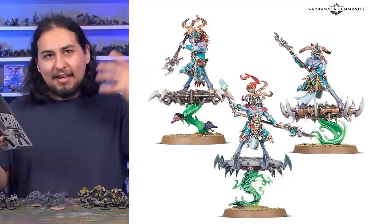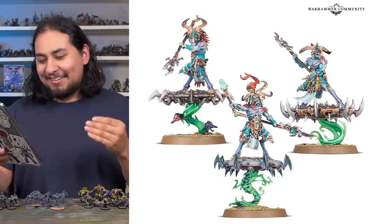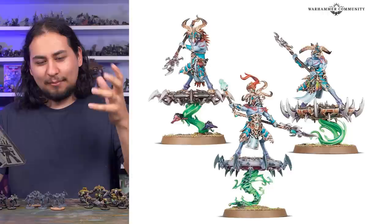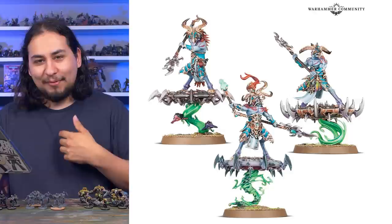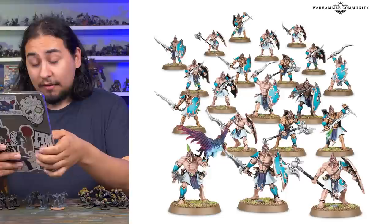Speaking of the other Disciples of Tzeentch, we got some Tzaangors on Discs of Tzeentch, which is a really fun thing. I love the Discs of Tzeentch — I love when stuff feels very unique and weird. Sometimes magical automaton disc things that just kind of float along on magic is a very unique thing. With Space Marines or Imperial Guard you can kind of just guess what things are — the snipers, the missile launchers, the guys on the bikes. But weird bird-goat men on floating bladed magical discs — you're not going to find that too many places. Can somebody let me know if Discs of Tzeentch are actually from D&D? I feel like I remember some sort of umbrella-like creature with magical powers.